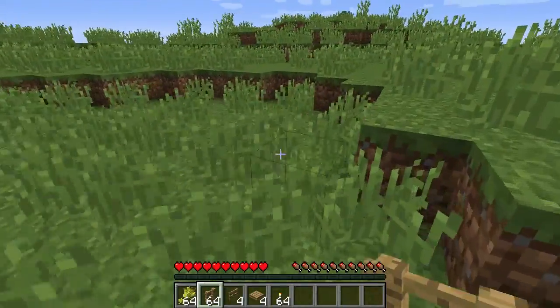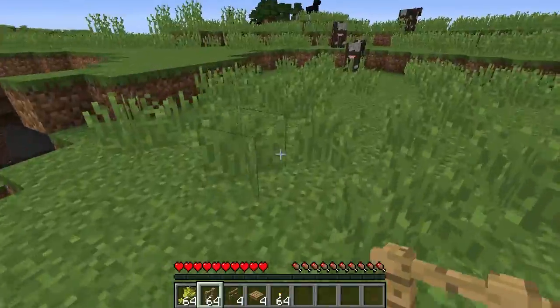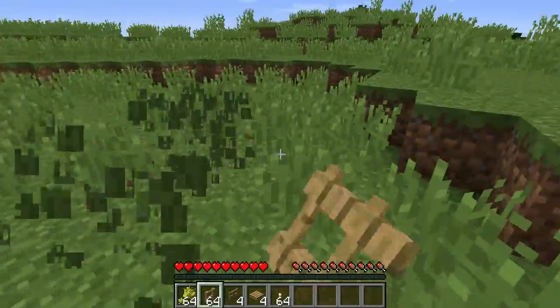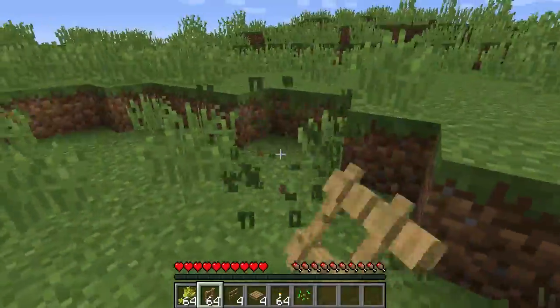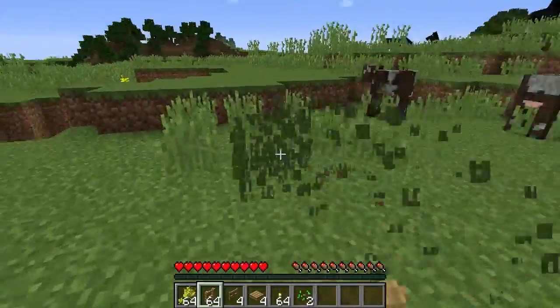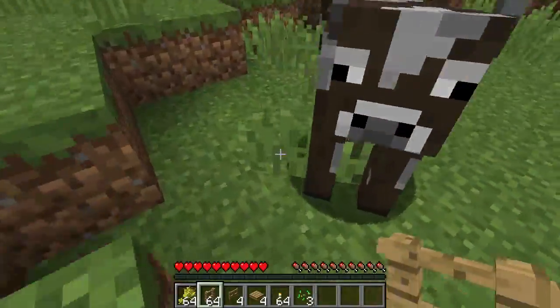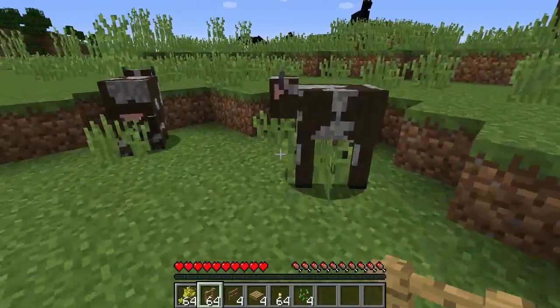So first you need to find an area where you wanna keep your cows. You can see all the grass here, it's super lame, so you wanna mow some of the grass. I actually recommend doing this with a water bucket, but I don't have one right now. Now we have made a nice area for the cows to live together.